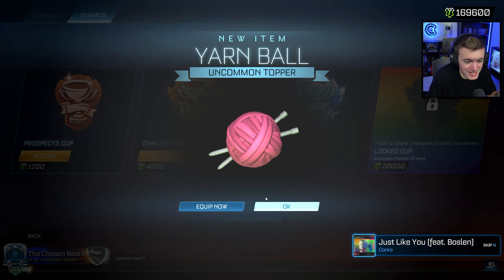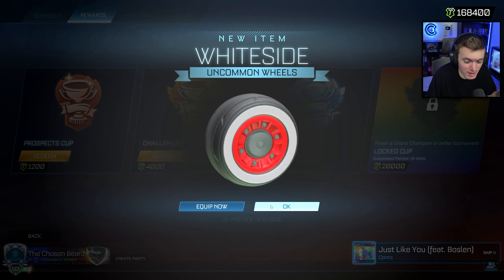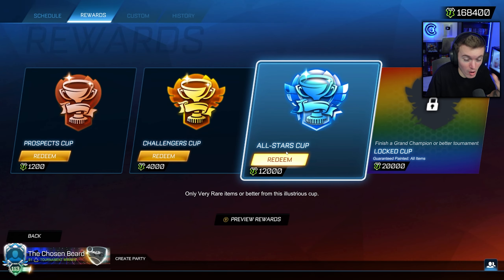You guys may remember Chosen Beard's name because I've opened up his account a lot — he's the only one grinding for me. So if you guys are playing tournaments and have tournament credits, DM me on Discord, I would love to open your account. Last time we opened his account, we got a Titanium White Camergy, a ton of crazy bangers, and it was all from All Star Cup. But today we are doing all 170,000 credits from Prospect Cup — just pure Prospect Cup.